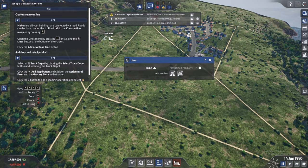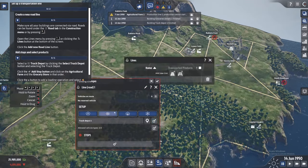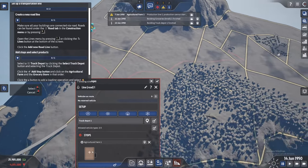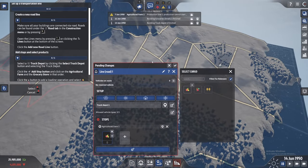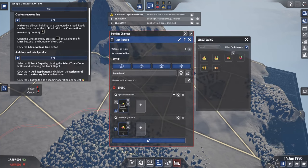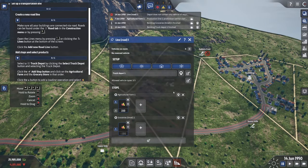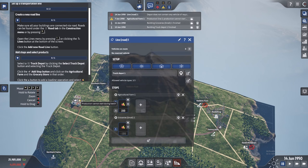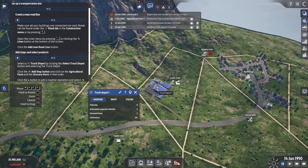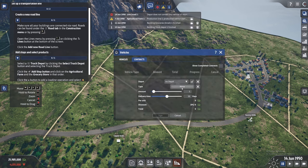Now we want to buy vehicles. Press L to open lines. First, create a road line. Click on the depot, then the first stop will be the farm where we pick up fruits. Then add another stop at the grocery store where we unload. The first stop loads fruits, and the grocery stop unloads them. That is our first transport line — picking up fruits from the farm and delivering to the grocery.